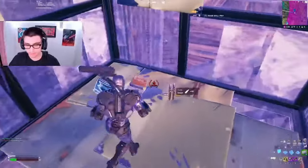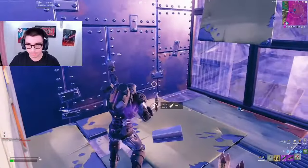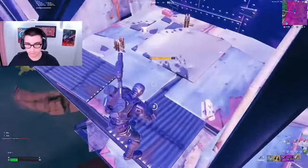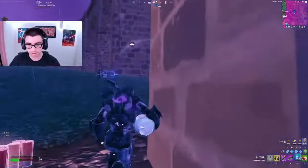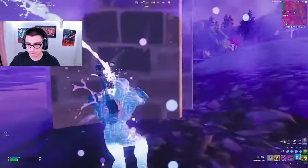Even though I got a kill, I'm sure you guys can see why this fight was useless — there were multiple third parties. I'm lucky to make it out alive, and I'm also lucky that this guy had the best heals in the game so I could make it out. This is just the best case scenario. You should not push a fight like this — you should just rotate in the zone or rotate somewhere else.